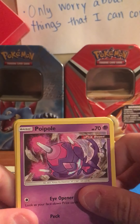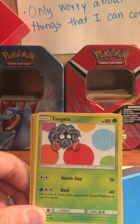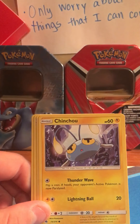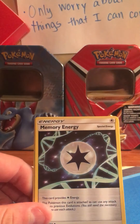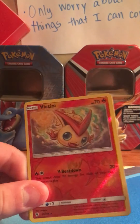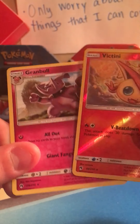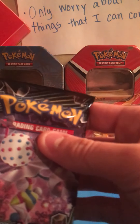Next pack starts with Poliwag, Larvitar, Tangela, Nincada, Chinchou, Electric Energy, Pinsir, Memory Energy, Kecleon. That's probably the rare — Victini. That is the rare. And afterwards a Garchomp. So on to the next pack, it's probably a good top — it's not.